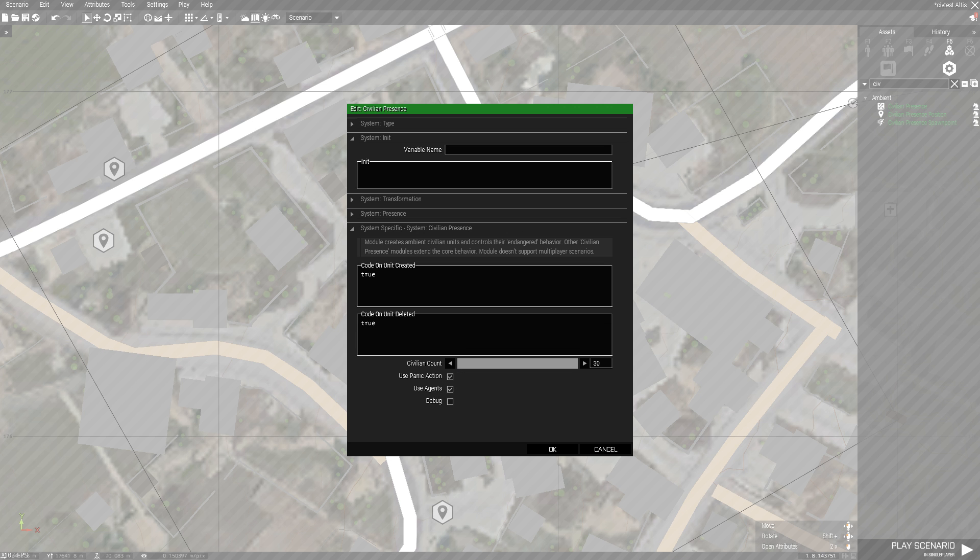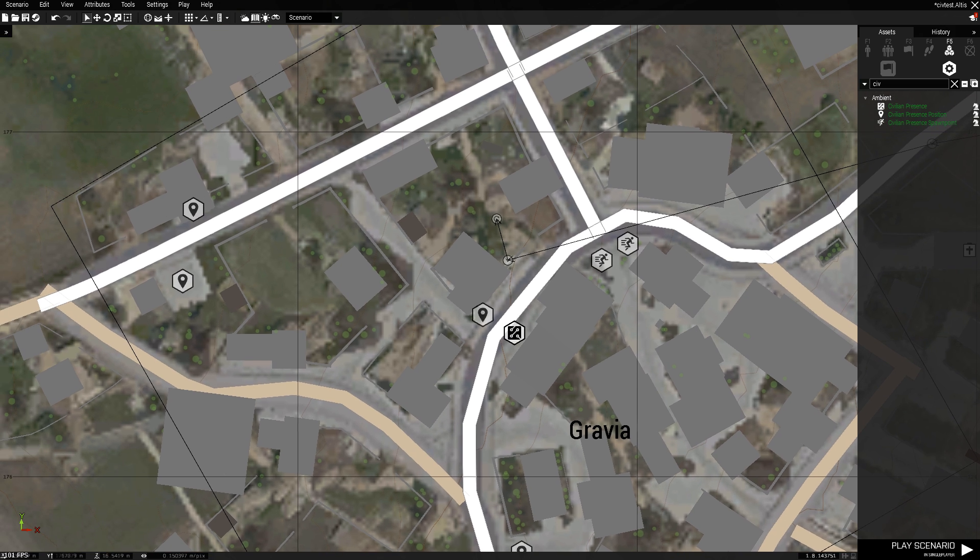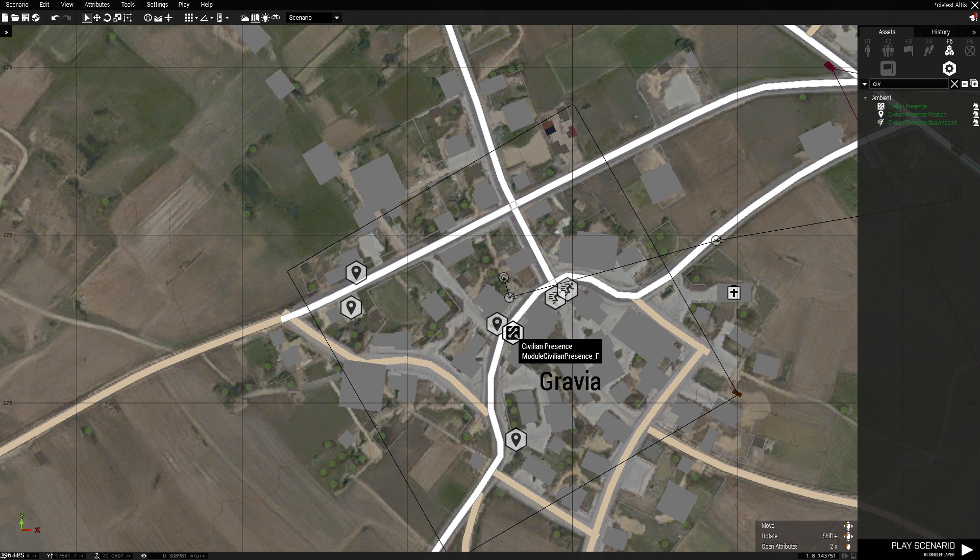You'll want to put down a Civilian Presence module. I've put the count up to 30. You can put them to panic action when they see any unit, whilst units are near them. I don't know what that controlled agent does yet, I still need to figure out what that is. But that has a square, so do a Civilian Presence around that area.